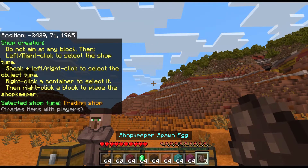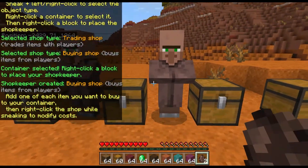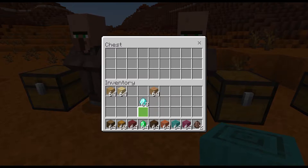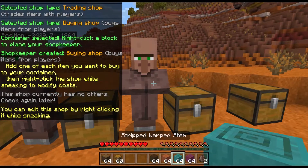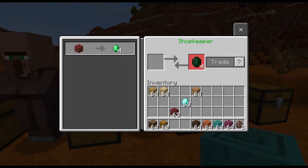Next, click in the air until you get buying shop. Put that down, put some emeralds there and whatever you want to buy there, then put up the price.